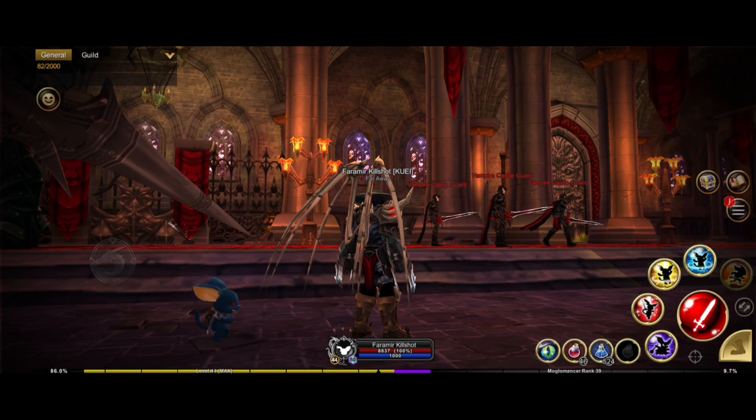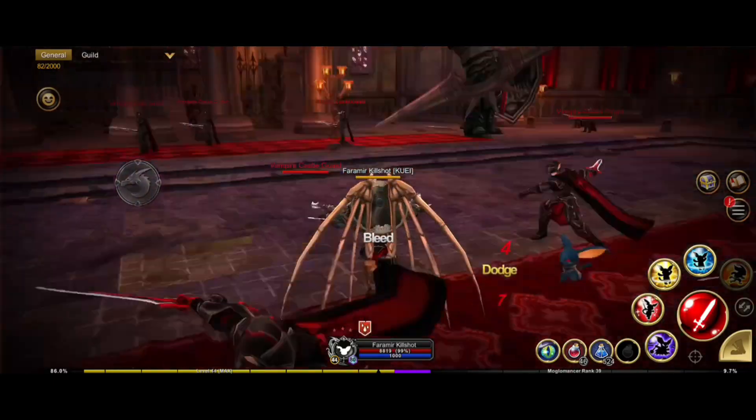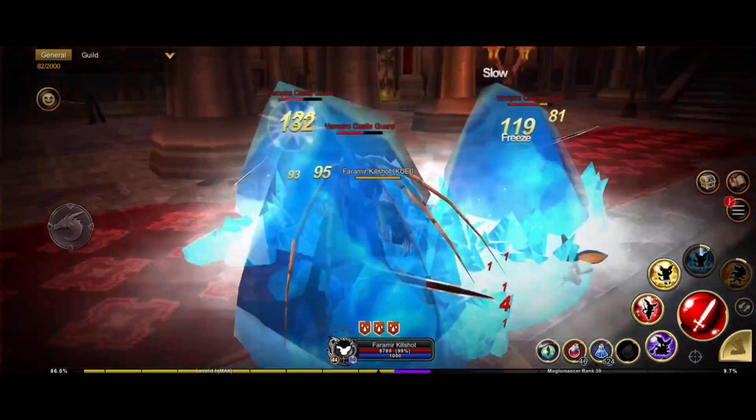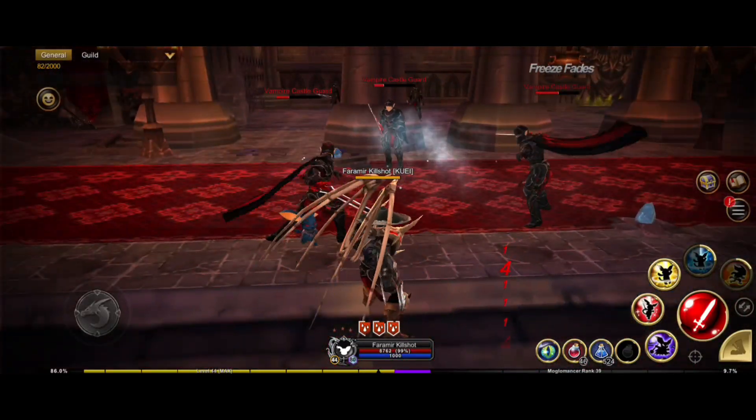Moglomancer's cross skill is a frost cross skill, which is quite good because it gives you the ability to freeze your enemies. For example, they attack you, you use the freeze — and there you go, you are easily freezing and stunning them, also inflicting damage, which is quite an amazing skill.